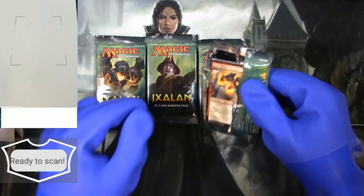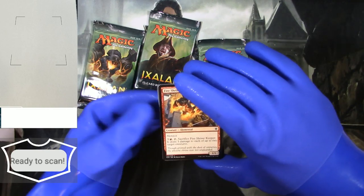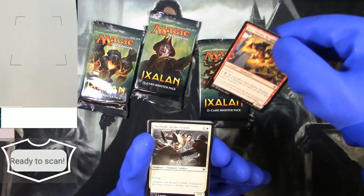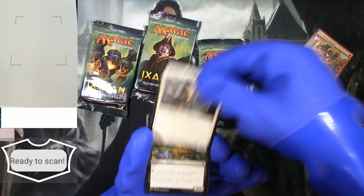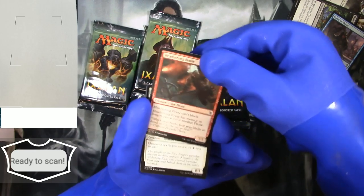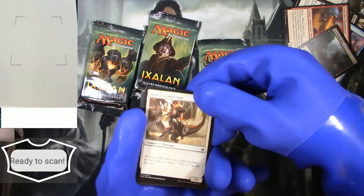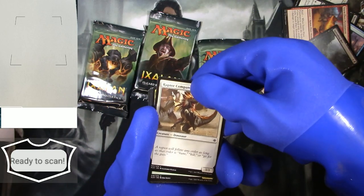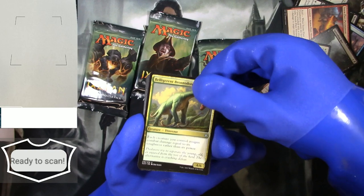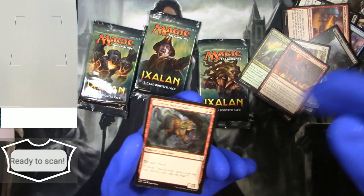All right, let's see what we can get. The pack order has commons first, then uncommons. We've got a Fire Shrine Creeper, a Sky Terror of the Legion, a Sailor, a Spike-Tailed Ceratops, a Headstrong Brute, a Storm Fleet Pyromancer, a Spreading Rot, and a Raptor — look at the dinosaur, love it. Into the uncommons now — more dinosaurs, and even a Dinosaur Stampede. This definitely seems like it was the dinosaur set.